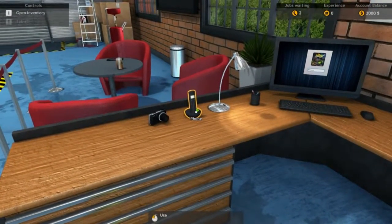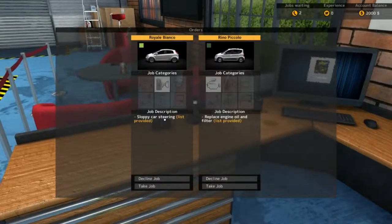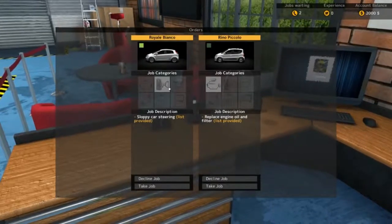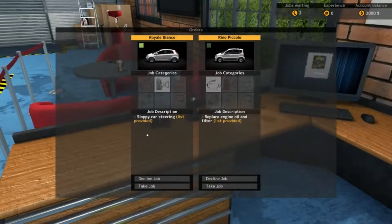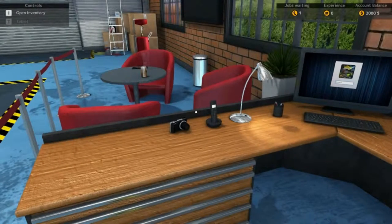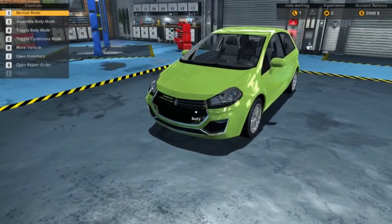Telephone's ringing. Head over to the phone. What have we got here? So we've got two jobs. It tells you the name of the car and gives you a sort of idea what it is. So let's just do the wheels — sloppy car steering, list provided. We'll take that as a job. So we've got our first job on the way. I will just say this is on ultra graphics considering I've now got my new setup. As you've seen in the previous video, it should look pretty sweet.